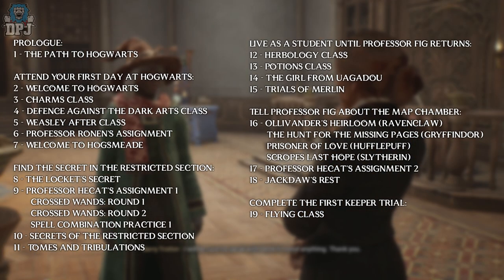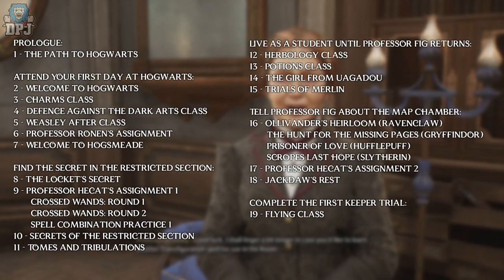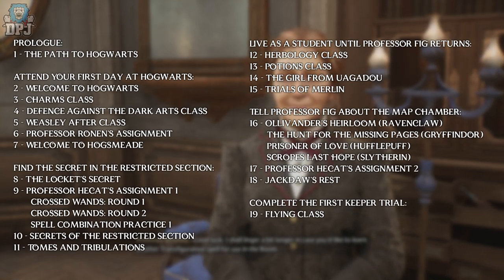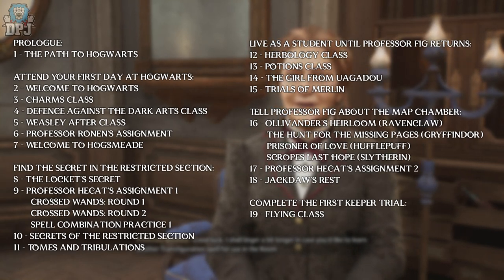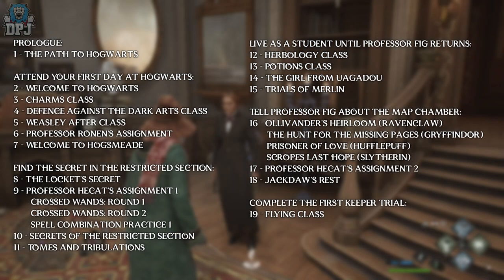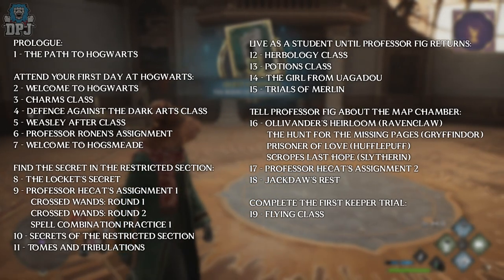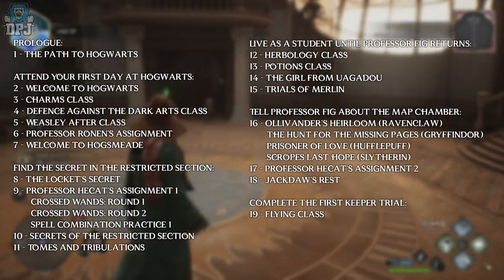Once you've cleared those quests you'll have a second set, which are part of 'Finding the Secret in the Restricted Section.' After completing those, you then have to do the quests tied to 'Life as a Student Until Professor Fig Returns' — there are four of those. Then you have to do further quests which are part of the Tower, Professor Fig, and a map chamber.